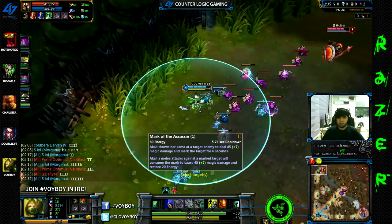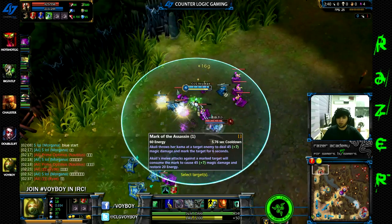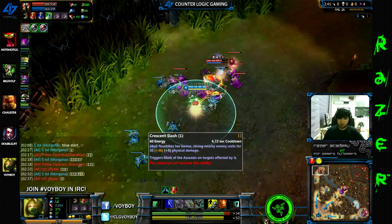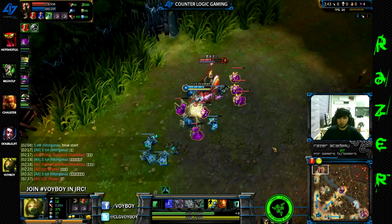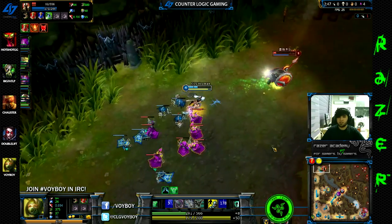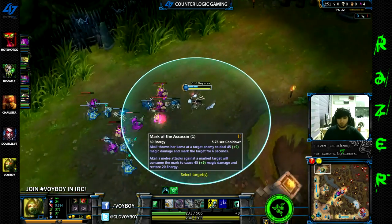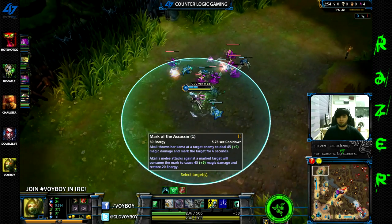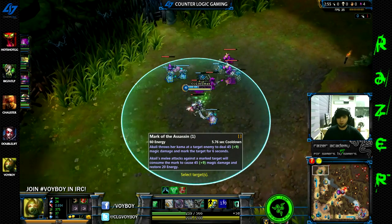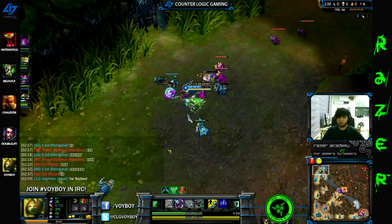Mark of the Assassin is basically a long range nuke, and if you walk into melee range and get an auto attack or an E off on a champion that you have targeted with your Q, they will actually take additional burst damage. It deals an equal amount of damage for the initial proc and for when you actually explode it. It's a very powerful ability and it's what makes Akali so amazing to play.